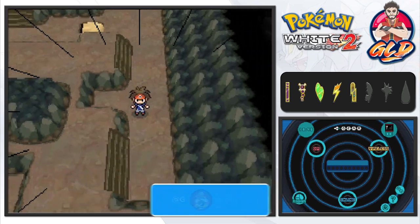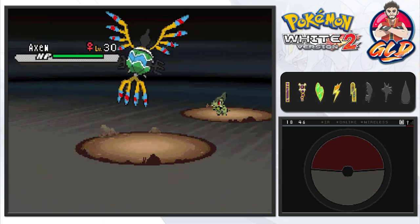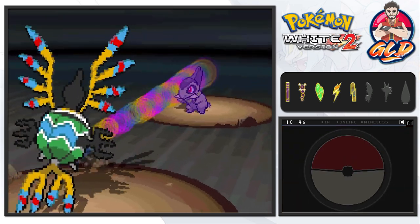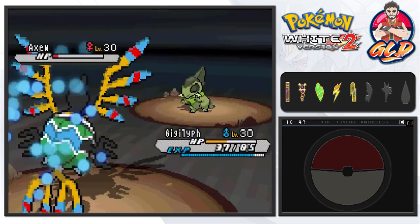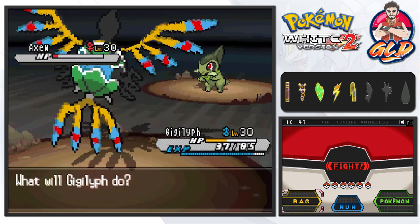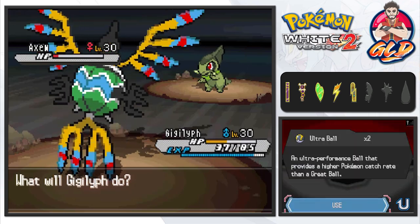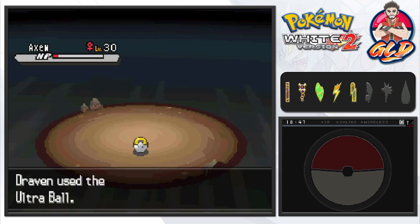We got attacked by a wild Pokemon - and look at that, it's an Axew! You know what, I'm gonna catch it. We need Bone Saw - we're not gonna put it on our team but you know what I mean. Hopefully this is the future Bone Saw, we don't want to mess this up. Let's throw an Ultra Ball at it - come on Axew, you know you want to be Bone Saw. And there you go - Bone Saw has been captured!